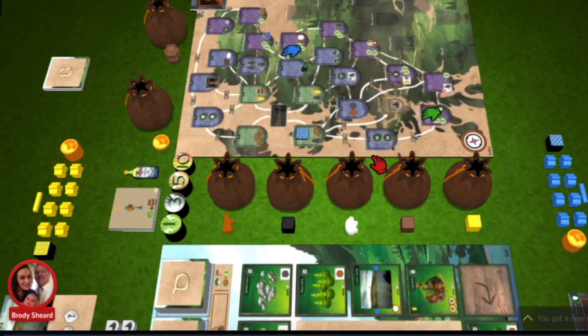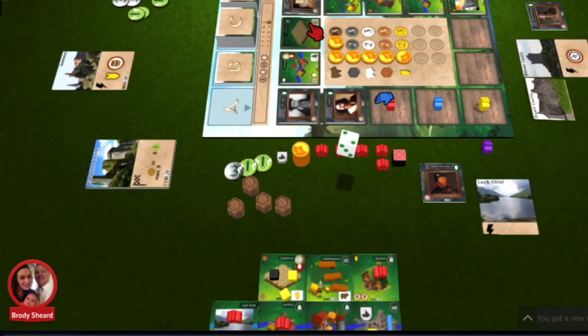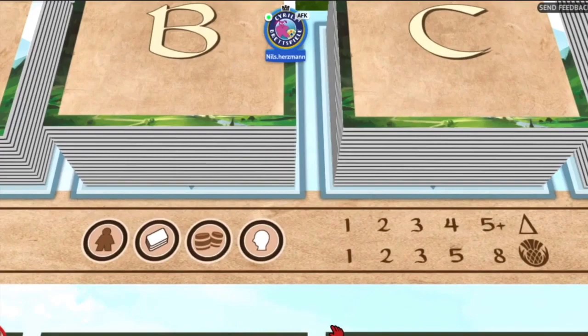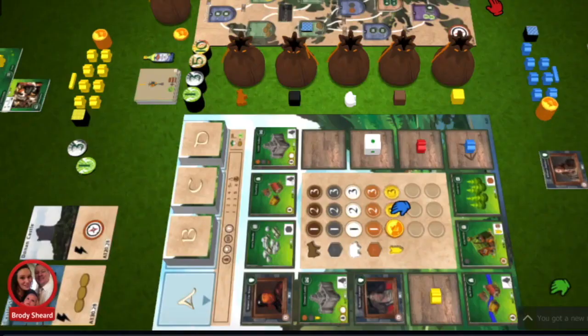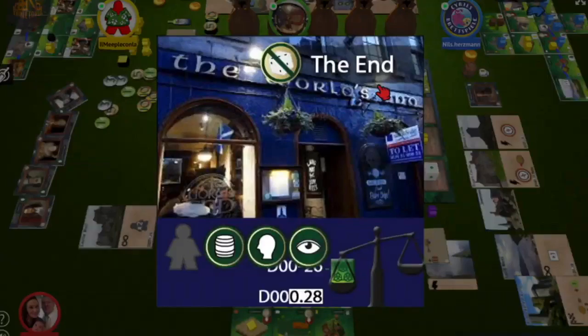The game is played in four rounds. The first round ends when the last tile of the A stack is placed on the rondelle. The second round ends when the last B stack tile is placed, and the third round ends when the last C tile is placed. There is a scoring phase that occurs when the last tile of each stack is placed. The fourth round ends when all players have moved on or over the end tile, and final scoring will occur.